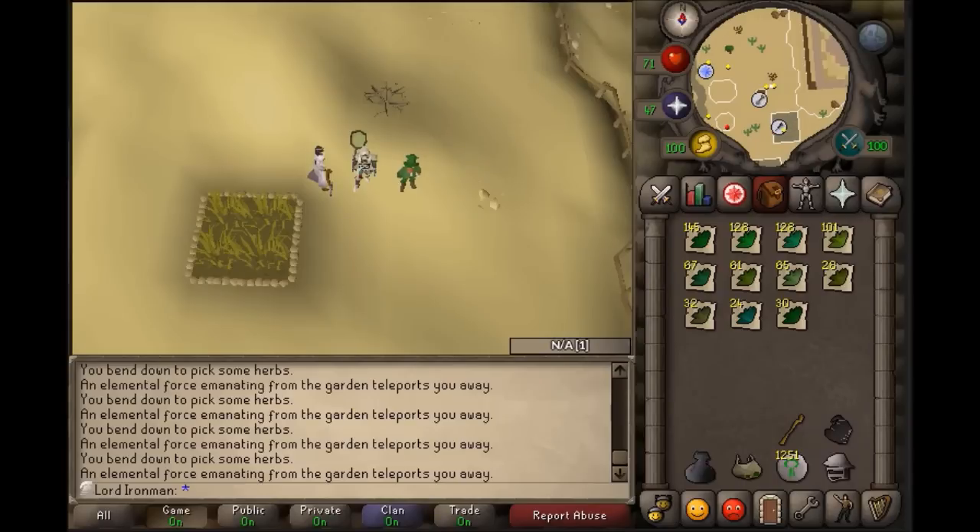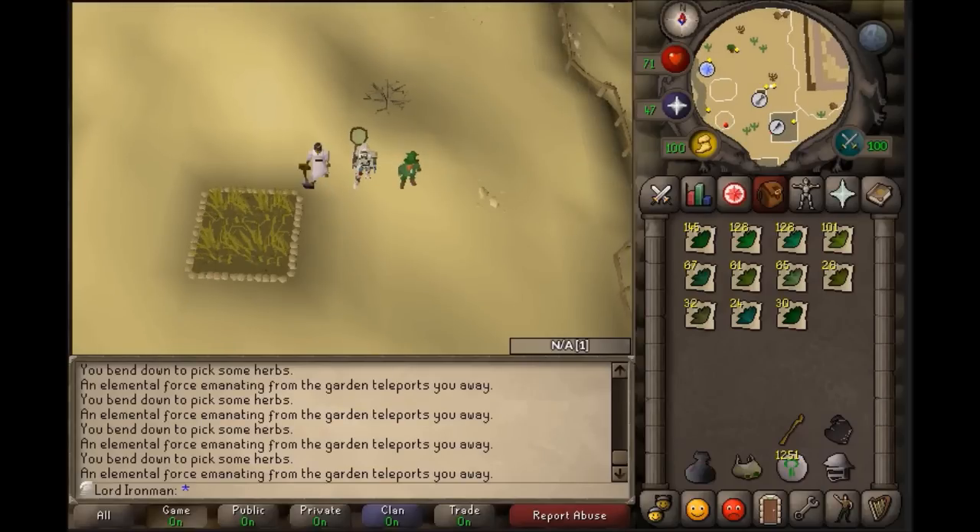If you're an Ultimate Ironman account and want to maximize XP per hour in the Sorceress's Garden, I would highly recommend only keeping the herbs that you can use for your level. If you have a low Herblore level, stick to the Winter Maze because it only takes about 20 seconds or less, and you can do about three trips per minute.